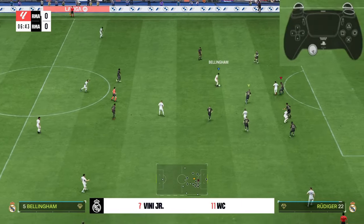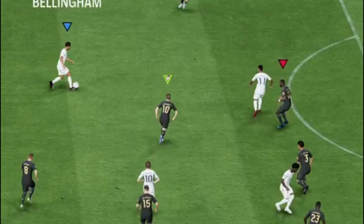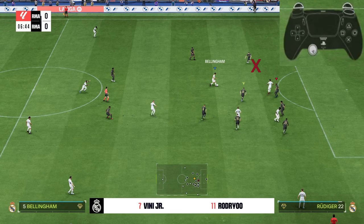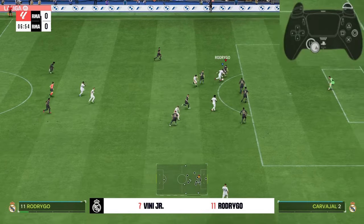Like in this quick example: the opponent has a striker drifting wide towards space. Even though I'm controlling the centerback and can intercept the pass, I have a feeling the striker will use his body to shield off my defender. So I quickly select the fullback using the right analog switch, move into the space, and tackle to win the ball.